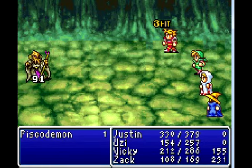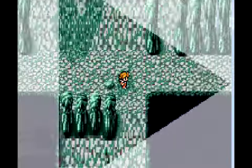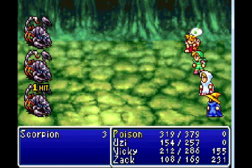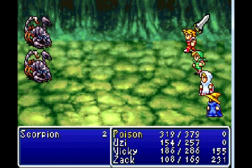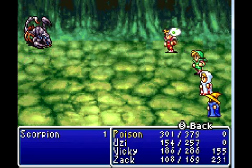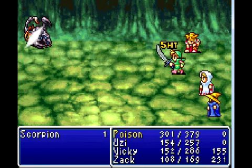More fights, more pisco demons. They are easy. We keep running because there were four doors and we're going to open them all and see what we find in the treasure chests — awesome equipment that we don't want to buy because we're too greedy. We want to keep our money.